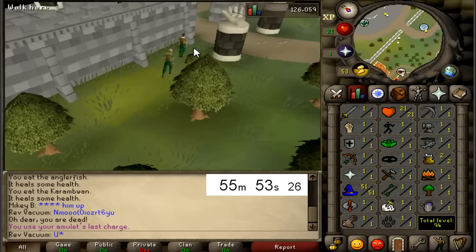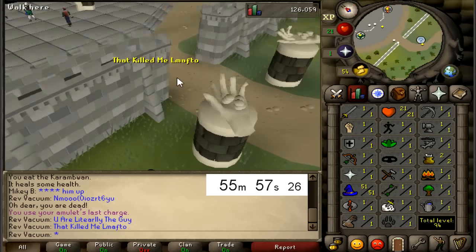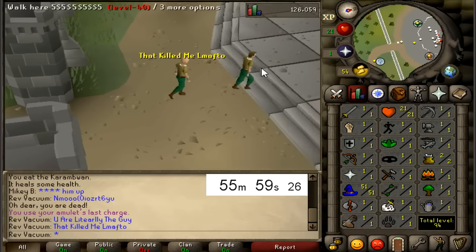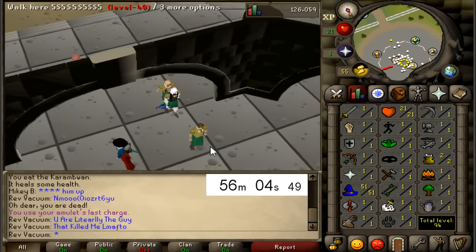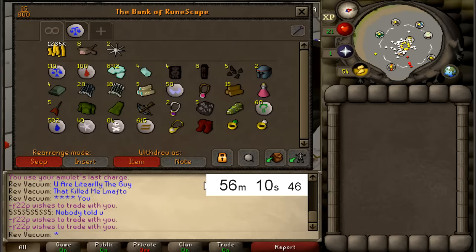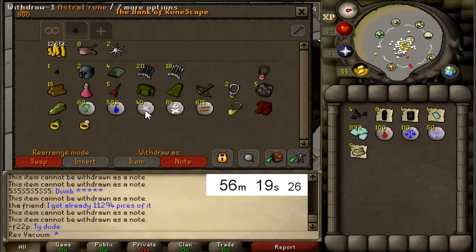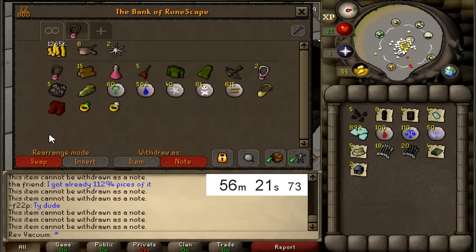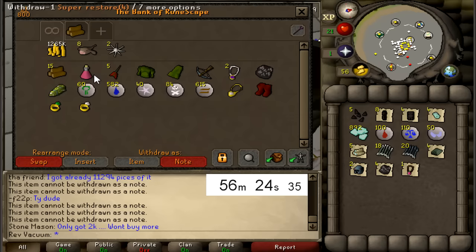This is the guy that killed me - you are literally the guy that killed me. I just found the guy that got me. He just killed me dude, that's the guy who killed me. Whatever guys, that is going to be it for the Revenant killing on the low level, and probably the final Revenant video. I'm just going to pull out all the loot - I really should have just stuck to killing the Revenants, sell it, and see how much we made. I honestly think we did pretty well.